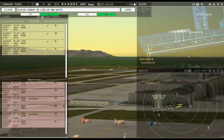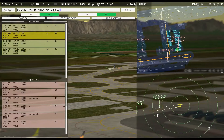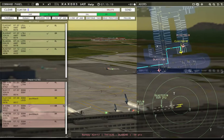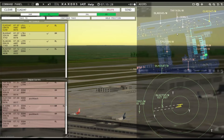Lufthansa 2647, taxi to apron via Sierra 8, Oscar 2, Delta 6. You haven't pushed yet — you're probably waiting. There's nothing I can do about that. I had to get him moving, otherwise I'd have had a crash. I just waited too long and didn't realize Hanseline was going down the whole runway. That's okay, I can accept that.